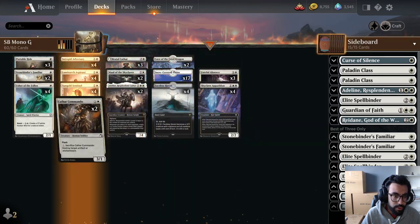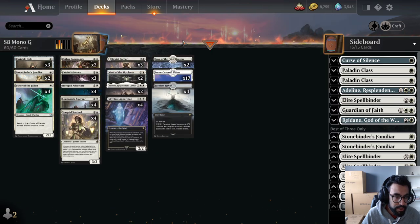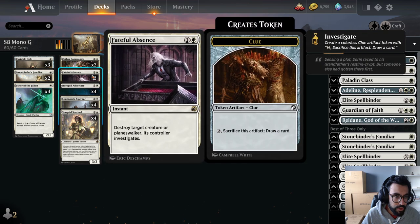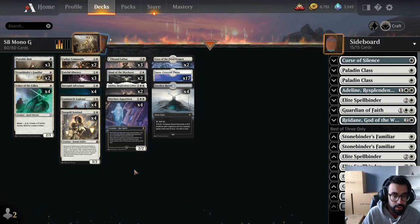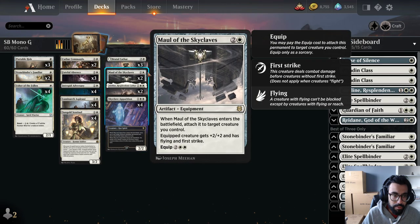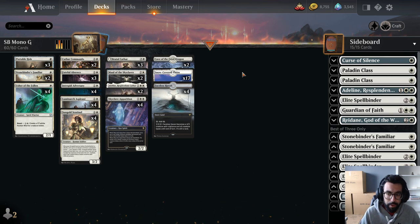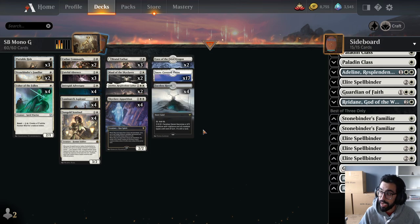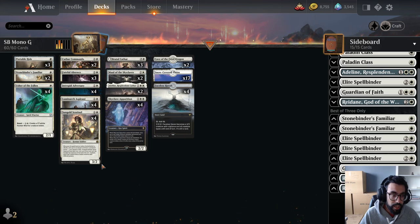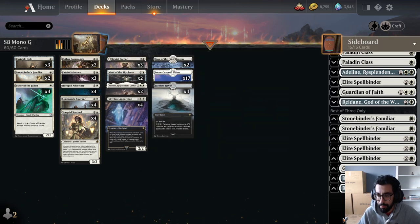This is kind of how I would approach the deck. If we slot things into our curve, we now have around thirteen pieces of removal, some aggressive one-drops, and good curves. I like Sun-Blessed Montane because with protection you can go through blockers on green. Then we have Skyclave Apparition and Brutal Cathar to clean up, and Maul as our finisher — strap it on something like Intrepid Adversary or Luminarch. On the play, I might include an extra copy of Spellbinder's Familiar or even Redain, since you can tax their third land coming in untapped.